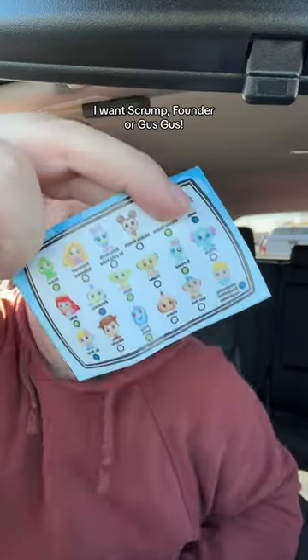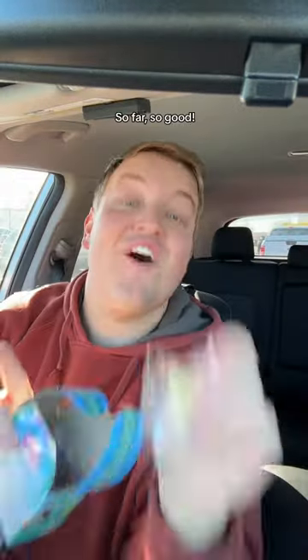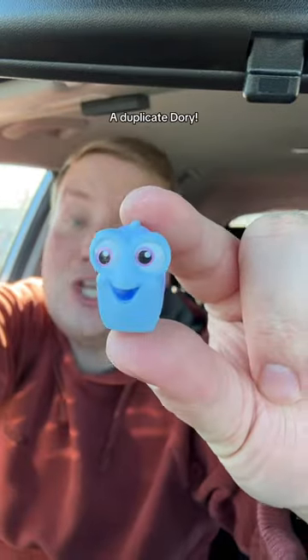Which brings us on to our final box. I want Scrump, Philander, or Gus Gus. And if it's a duplicate I'll be pissed. So let's see. Box five. Ooh, so far so good. We have Simba, a duplicate Dory — she forgot I already had her — and Woody.